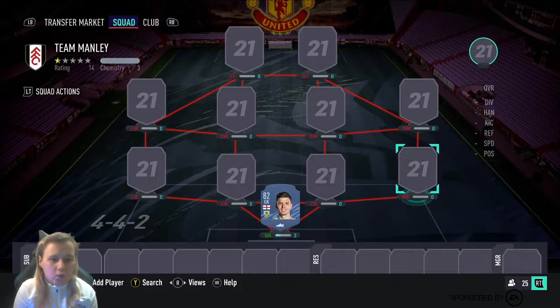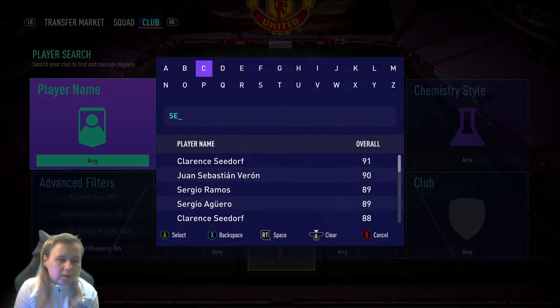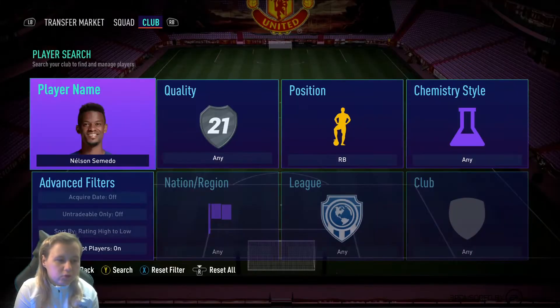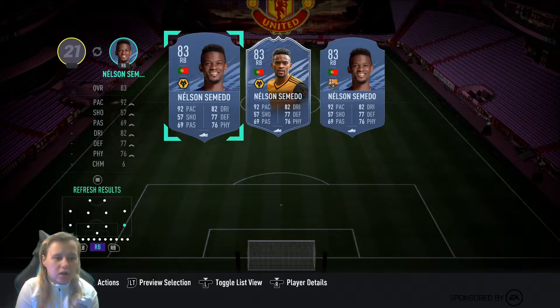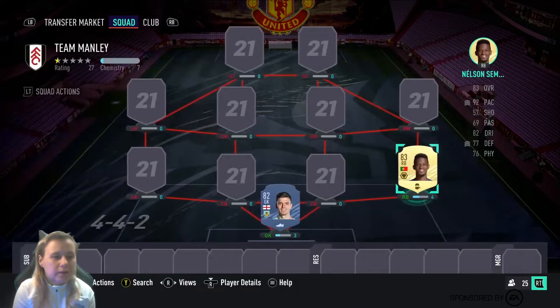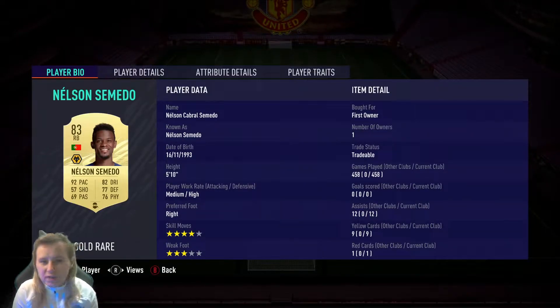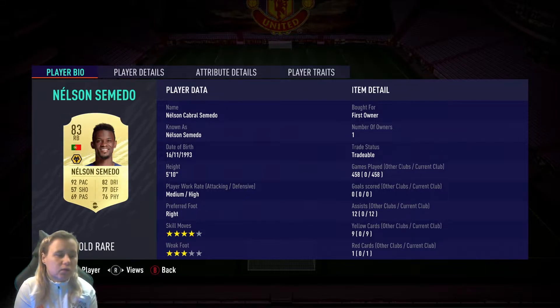At right back, we are going to go with Semedo. The most used right back this year is Semedo. Mainly pros use him because of the links to Ronaldo. But even if you're not using him for links to Ronaldo — and this is a 200k squad so you probably haven't got many coins — with a shadow card he's obviously around 99 pace, or 92 pace without a shadow card. 82 dribbling is just what you need, really. At pace like that, you're stopping players like Neymar and Rashford.